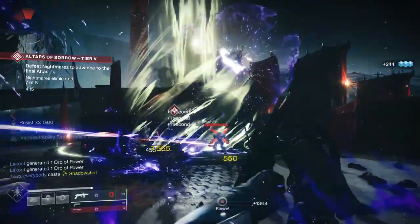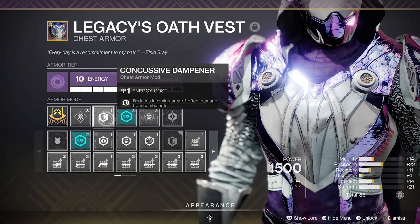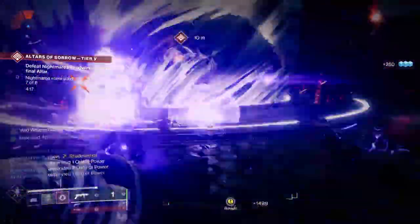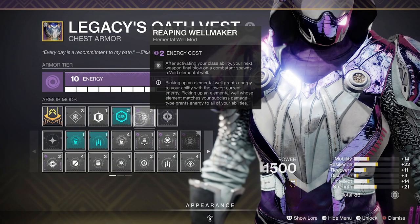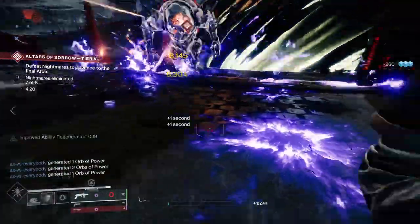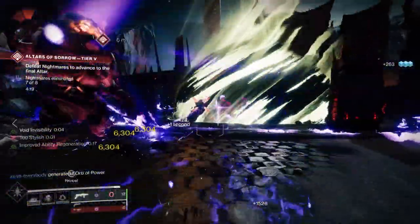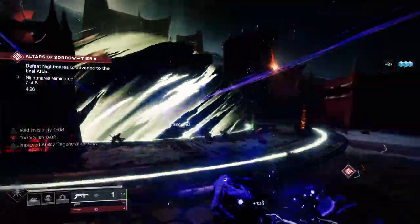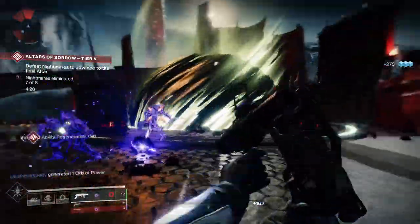I put on Concussive Dampener — that's just common sense — it reduces area-of-effect damage, which comes in handy in any endgame content. I put on Reaping Wellmaker, which is pretty standard for any build when I'm trying to generate Elemental Wells. Basically, whenever you use your class ability and then get a weapon kill, a Void Well is created. Because you're dodging all the time — your dodge is your class ability — you're going to be doing this constantly so you can get Smoke Bomb, get invisible, and always have wells.